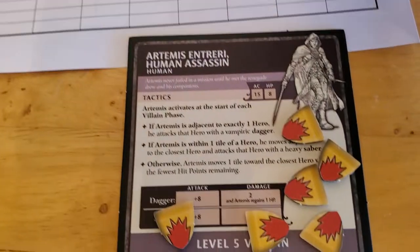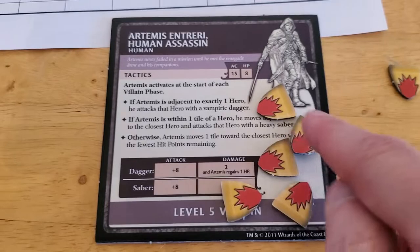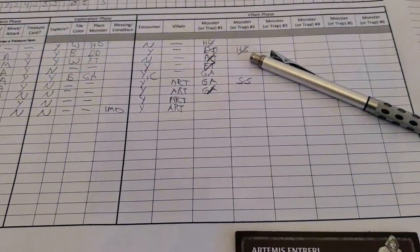But that does mean that Artemis gets a point back, so he's now at 3 hit points. Okay, so that's going to wrap it up for Drizzt's villain phase. Now Brunner is going to get to go.